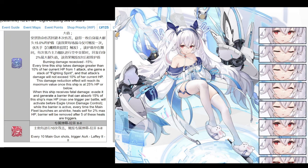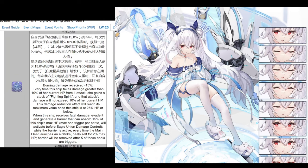Every time she takes damage greater than 10% of her current HP from one attack, she gains a stack of fighting spirit, and that attack's damage will be limited to 10% of her current HP - so she can't get one-shot. This damage reduction reaches its maximum value once she's at 25% HP or below. Once she receives fatal damage, she evades it and generates a barrier that can absorb over 50% of the ship's max HP, once per battle. While the barrier is active, every time the main fleet launches an airstrike, she heals herself for 2% of max HP, and the barrier is removed after 5 of these heals.